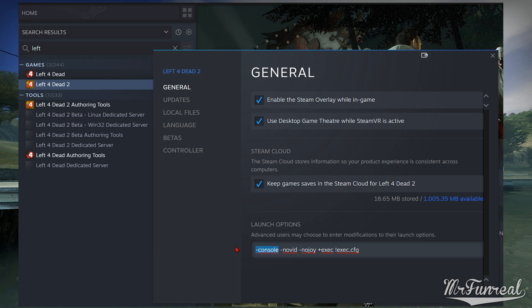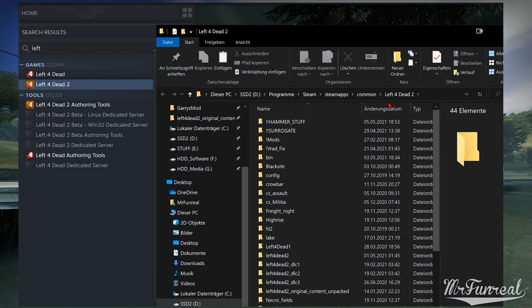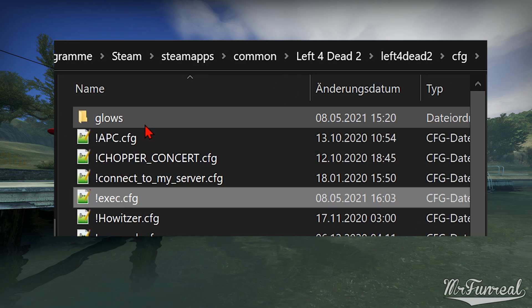While the properties window is still open, click on the local files tab. In there click on browse. This will open the folder where Left 4 Dead 2 is installed. Open the Left 4 Dead 2 folder and then the .cfg folder inside. In the .cfg folder, unpack the downloadable 7zip prefab. I already have the contents here: exec.cfg and the .glows folder. If you already have an execution relay script, just paste the content of mine into yours.